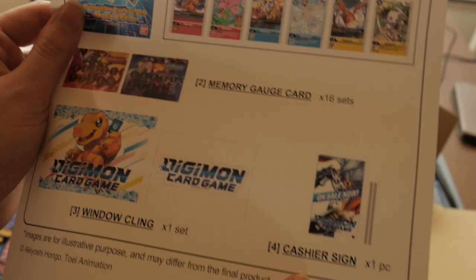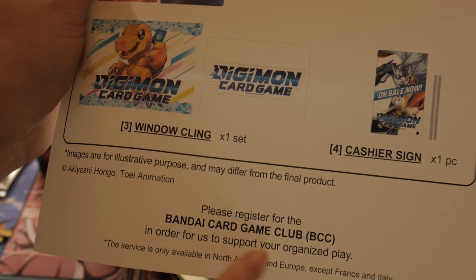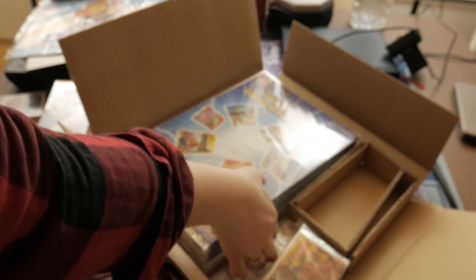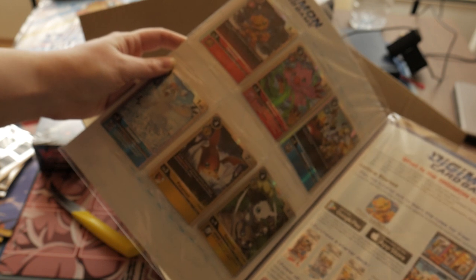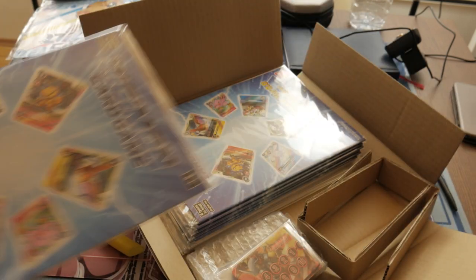As you can see, we will get window stickers, a clasher sign, an acrylic sign, and we will get 16 gauges and 16 pages of promo. This is the sticker you put on the window or on the doors. The promo is actually the same as what you can win at Bandai's lottery, with the only difference being it does not include Dragon Ball Super promo — it is only Digimon. Interestingly, Italy and France will not get the shop opening kit.